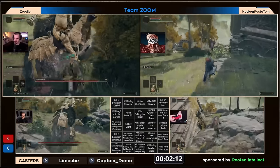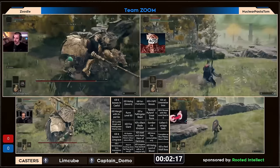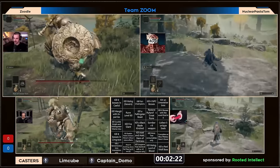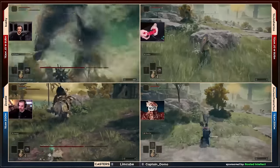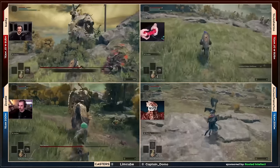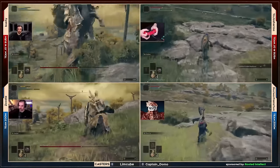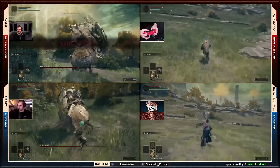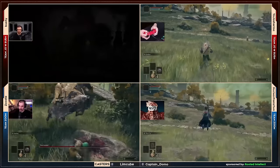Tree sentinel is a little bit more resistant to bleed but thankfully you can get staggered quite fast with the extremely powerful charged R2 of the star fist. Let me go ahead and move over to the four-player screen. This is actually a really close race already — only two minutes in and there's already a very close tree sentinel race. Both of them getting nice charged R2s off. Zoodle does have to heal as he just gets tagged, and bushy actually dies — really good for zoodle.